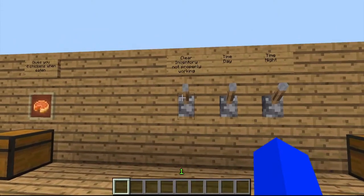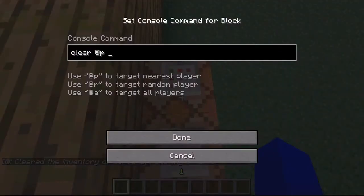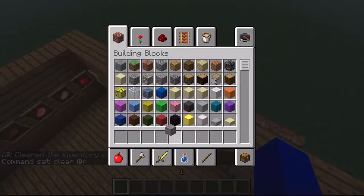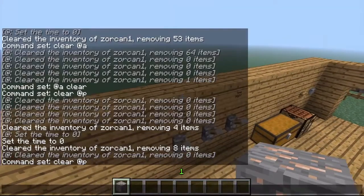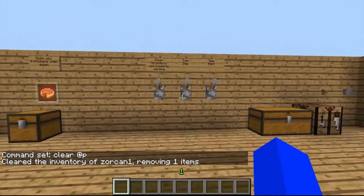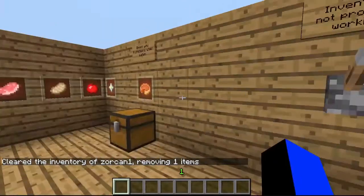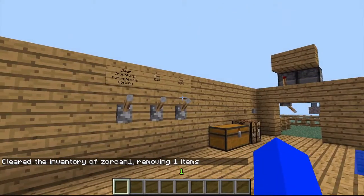We have a slash clear command, which I cannot get working with the command block as you see here. I did clear at P, which should clear the target nearest player. And if I was to add a block to my inventory and type slash clear, it clears my inventory. Not really sure why that doesn't work. I just kept this here — the day and time — just so I can flip it day and night quickly.